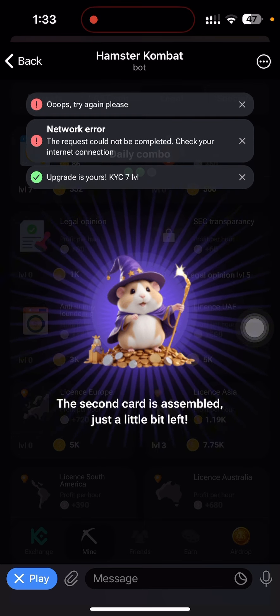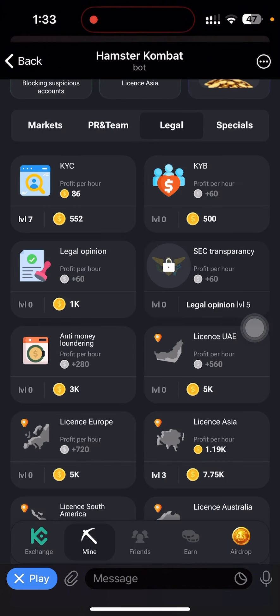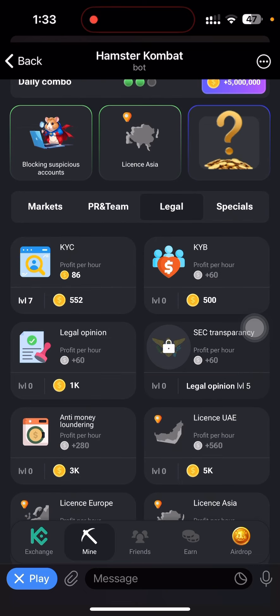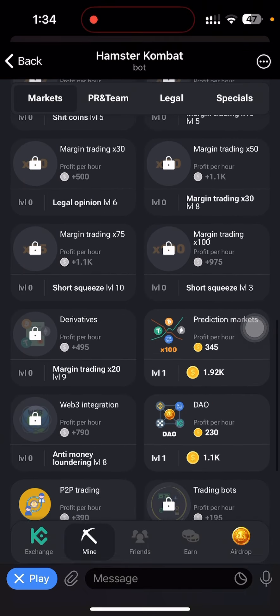Despite the network issues, I have the second card — License Asia. Now we are going for the third card. The third card is not far away; it is under Market. I'm switching over to Market. Please subscribe to this channel and turn on the bell to receive updates. On the Market tab, I'm scrolling down to find our third card — Derivatives — right here. However, it is locked.